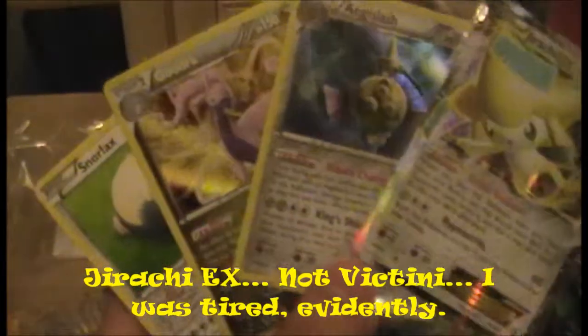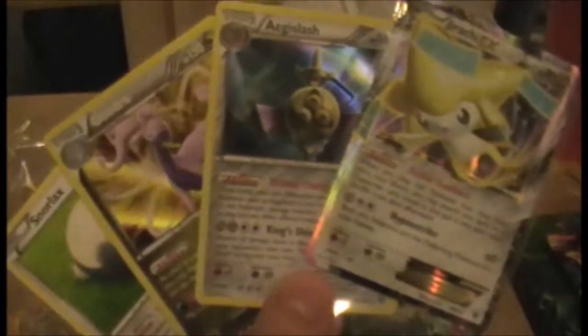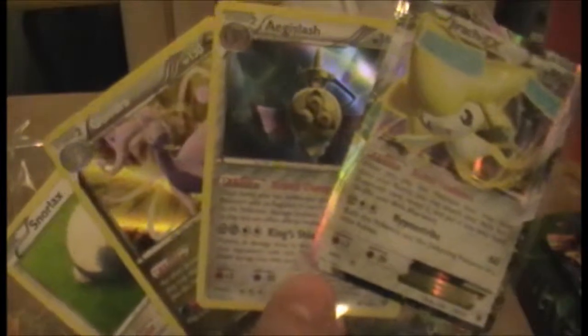To summarize all the rares: Snorlax, holo Goodra, holo Aegislash, and a Victini EX — holy shit, this has been a good tin! This is one of my best, I think. Thank you very much for watching. I'll be putting up an elite trainer box with Furious Fists pretty soon, so stay tuned.